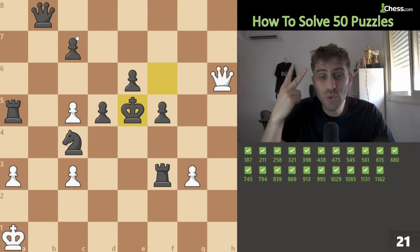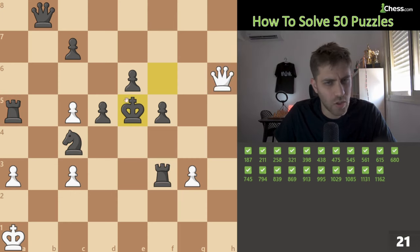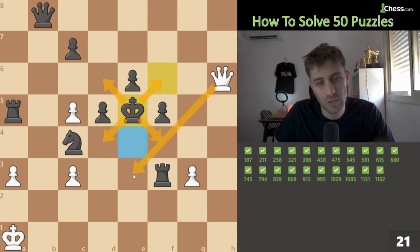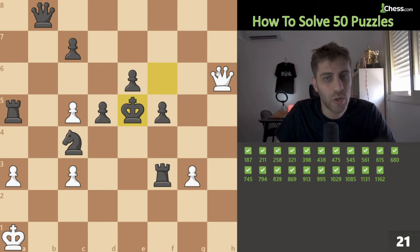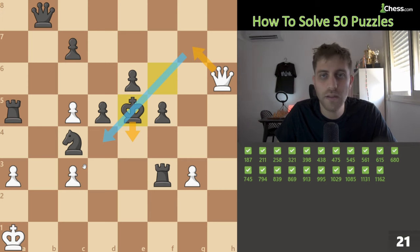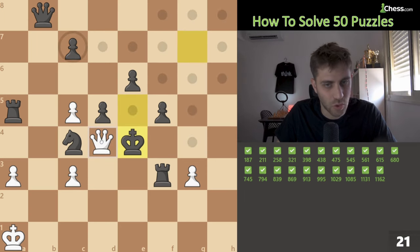We are down two rooks and a knight — but we have a queen. This king cannot go here, here, here, or here. We need to attack it. King could go to e4, but queen e3 is bad because of this rook and knight. The first check: queen g7 check. The only move is king e4, then queen d4 — checkmate on the board. Queen g7 check, queen d4 checkmate — nothing to escape.